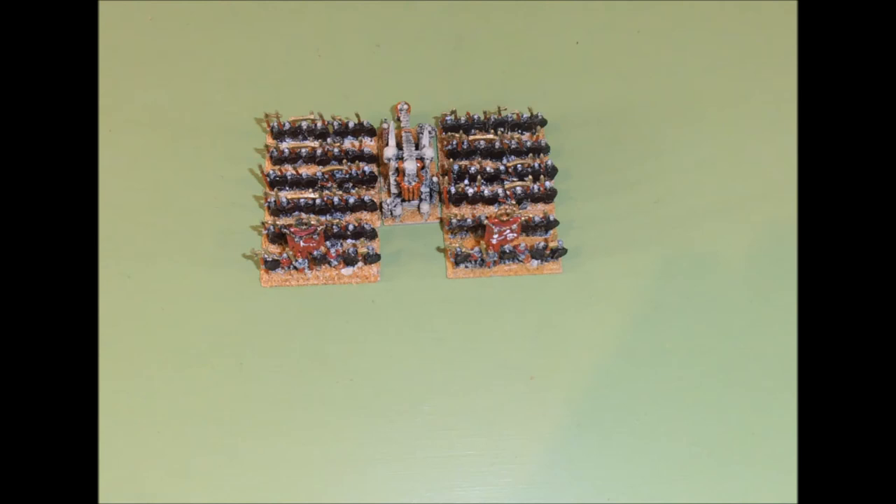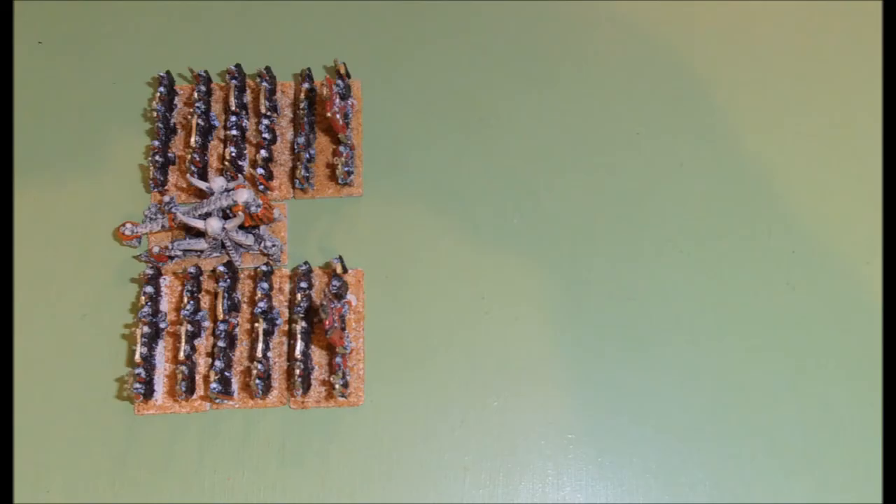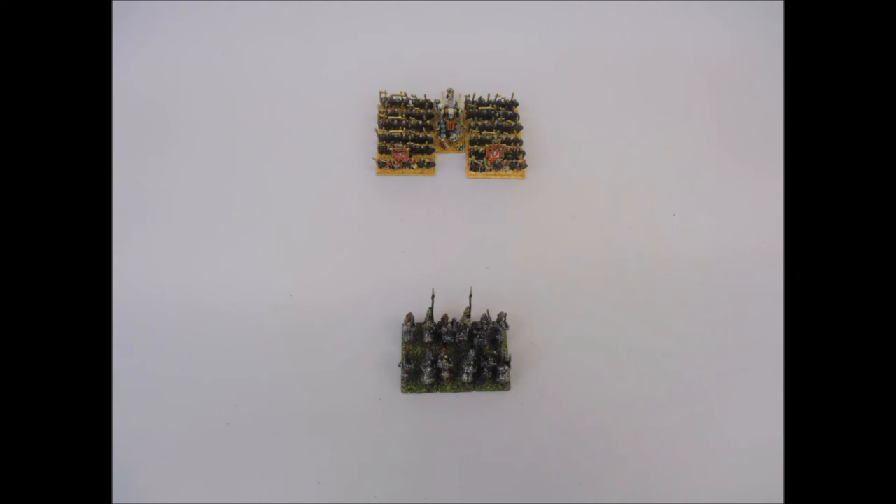Surrounding your artillery with cheap infantry is one way to protect it from enemy attack. In this formation, two units of skeleton warriors have arranged themselves in column on either flank of the skullchucker. The infantry will prevent enemies from flanking the skullchucker and completely prevent frontal attacks from stands with a frontage of 40mm. However, this formation does not stop enemies with a frontage of 20mm from charging the skullchucker — this sort of charge is specifically permitted by the charging rules in Revolution. The enemy may think the risk is worth it to take your artillery out with a well-timed charge, mainly because artillery is automatically destroyed if forced to retreat from a losing combat.